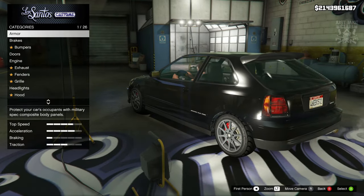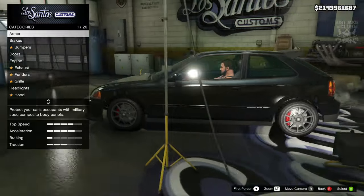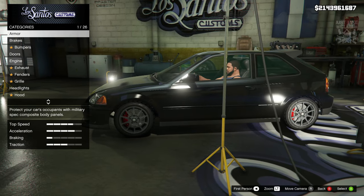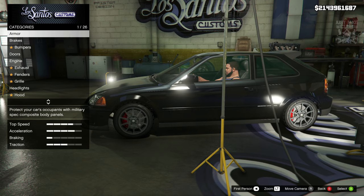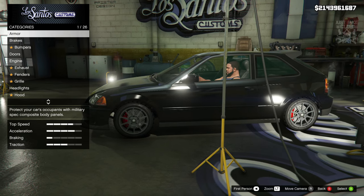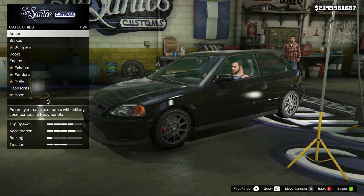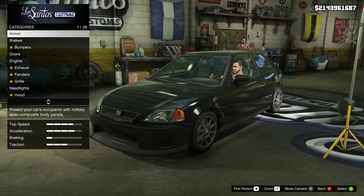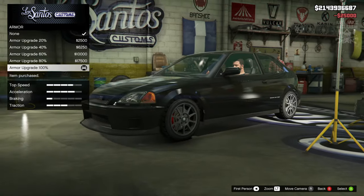I'm so happy it has been released into the game. It's about time we actually got some old school hatchbacks in this game, because with this update we've had the Asbo, we now have the Kanjo, we've had a Coarser, and a Civic — that's just a great time to be alive. We're going to crack on with this build. As always, we're going to start with 100 body armor, then go to the brakes and get the race brakes.